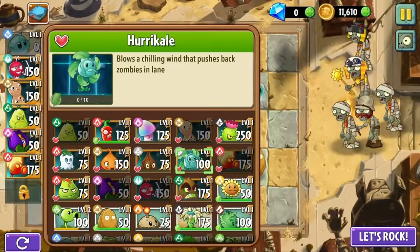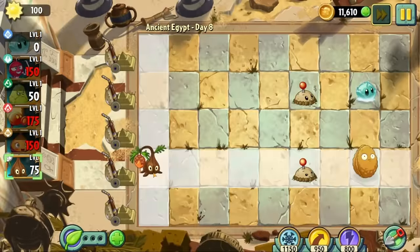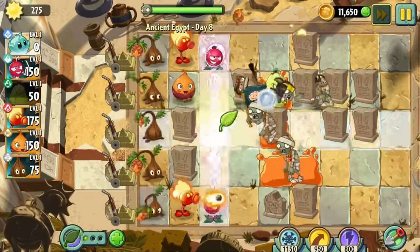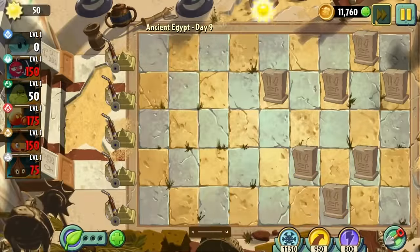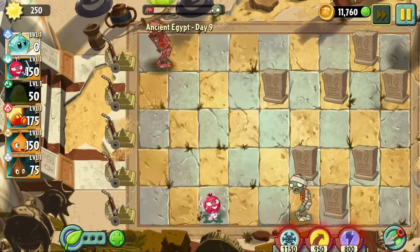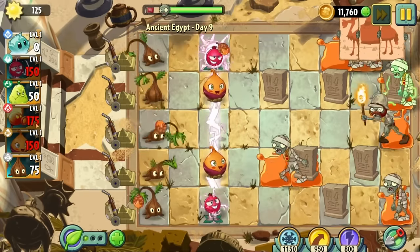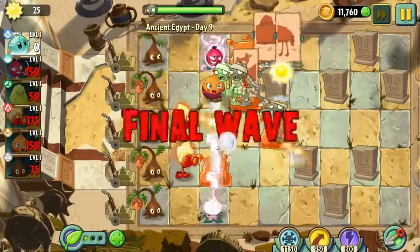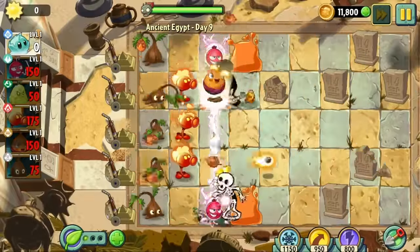Two of those plants are some of the most useful in this challenge. As you can see in day eight, I'm able to use sap flings to slow down the zombies and collect more sun, and sweet potatoes are able to drag the zombies into the electric current fields in order to damage and kill them. On day nine, I accidentally brought iceberg lettuce because it was pre-picked in the previous level and I just used the button that repicks plants from the previous level — I didn't realize iceberg lettuce was still in my arsenal. This is the first level where I really double down on my strategy of electric currents, sweet potatoes, and sap flings.